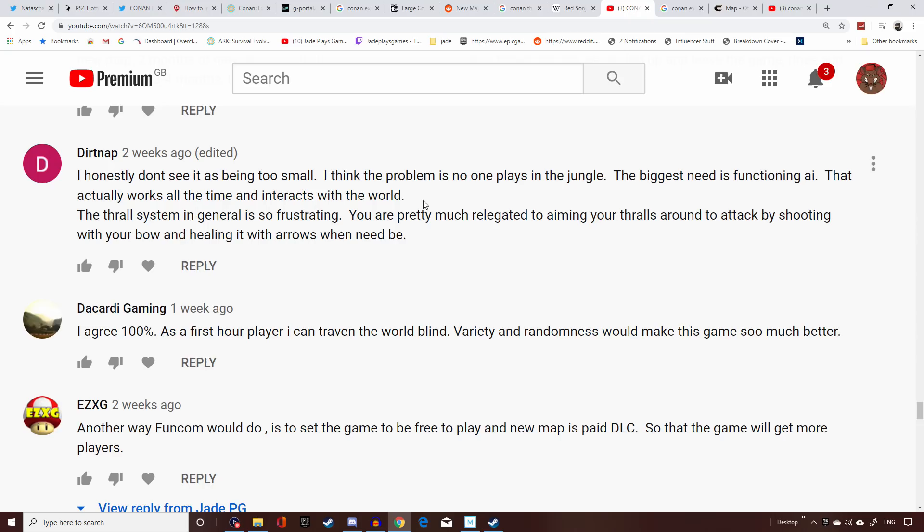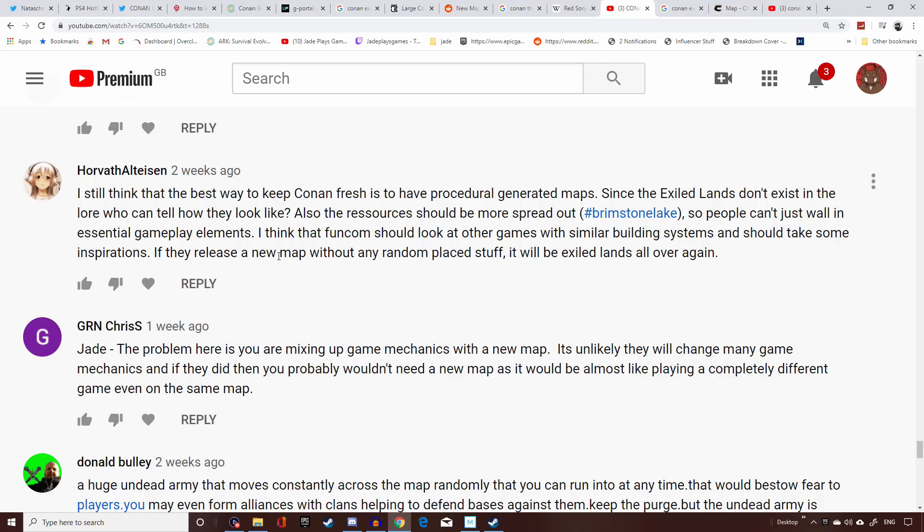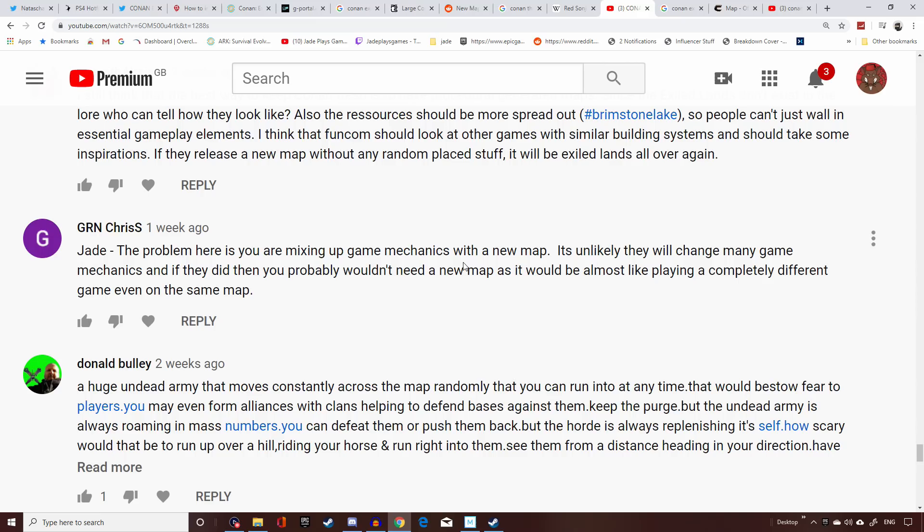Dirt Nap says the biggest problem is no one playing in the jungle, and the biggest need is functioning AI — the follower system is so frustrating you're pretty much relegated to aiming your followers with your bow and healing with arrows. Horvath suggests procedurally generated maps, but that would cause a host of problems with survival game PvP — worrying about base placement and players getting under the mesh. A procedurally generated map would just cause too many issues.